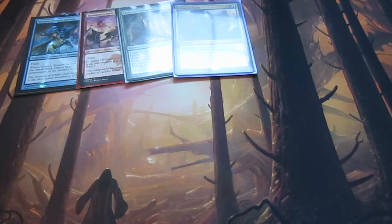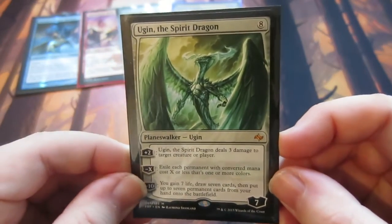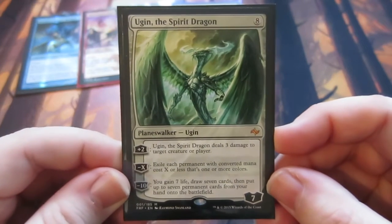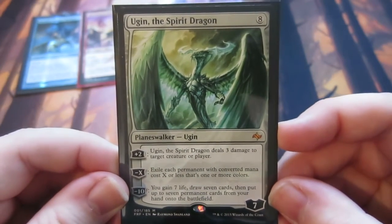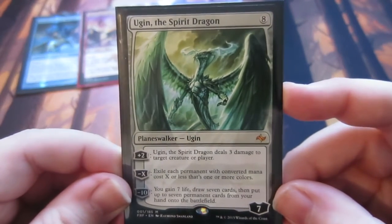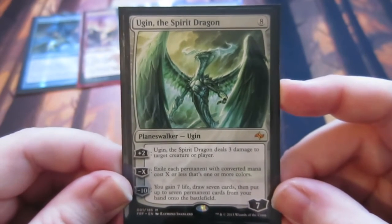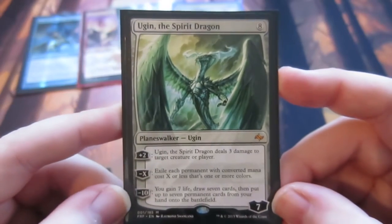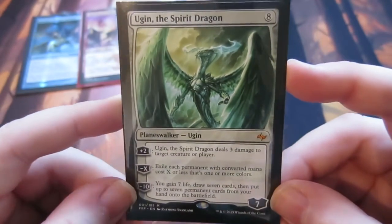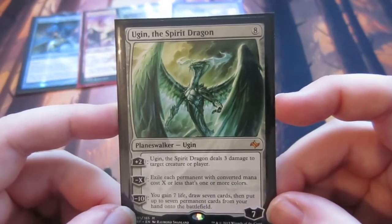My favourite card that I've used this year is a planeswalker — if you haven't got it, it's Ugin. If you've watched my videos, I do love playing Ugin. It's just such a beast of a card. Ugin starts off with seven loyalty. It does cost eight to come in, but you can plus two for three damage to target creature or player, the minus X exiles permanents, and the minus ten lets you gain seven life, draw seven cards, and put seven permanents onto the battlefield. It's just epic.